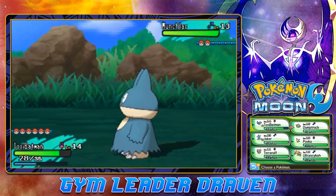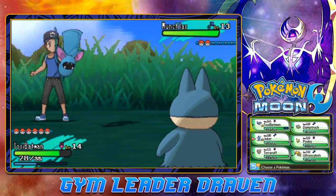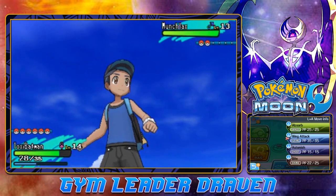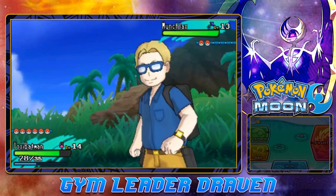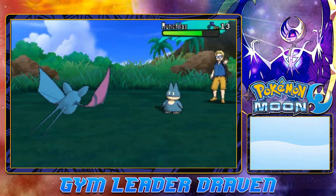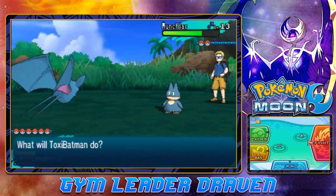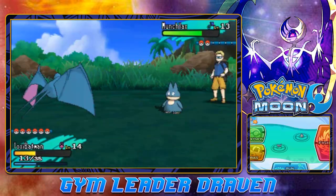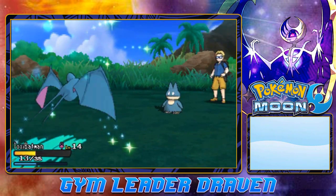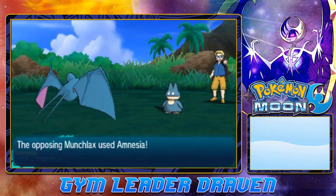We don't have a good move for this guy, so we're just going to be battling this Munchlax with Toxic Batman. Let's go with the Wing Attack - and there's the Wing Attack. Munchlax is taking that hit, and here comes a Tackle. We're going to be going with the Absorb Attack. He's not taking a lot. And Amnesia - this guy is definitely going to strengthen up its defenses right now.